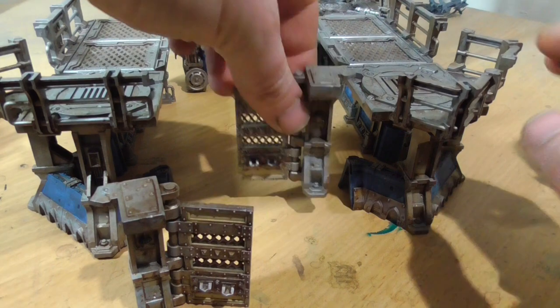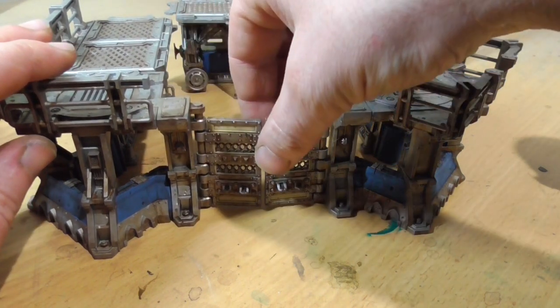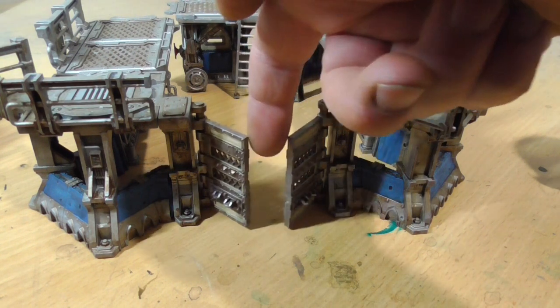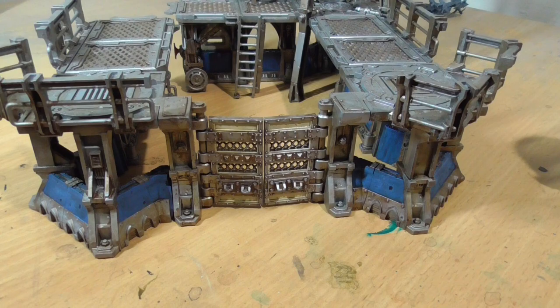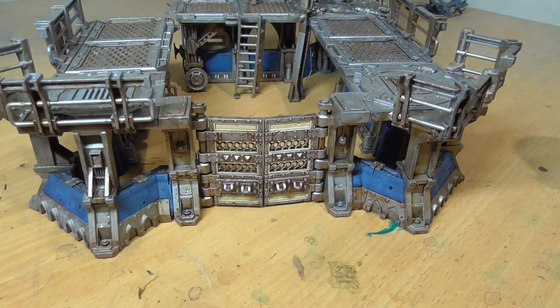If you do the four-walled stronghold as I have, you can use that particular section, or you can have four walls — or three walls and the swinging doors, which I think looks cooler. It's totally up to you. I haven't glued it all together and kept it modular for the very reason that if I had two of these kits fully assembled I could make one incredibly large fortress stronghold, or I can keep it modular and interchange it with Zone Mortalis pieces.